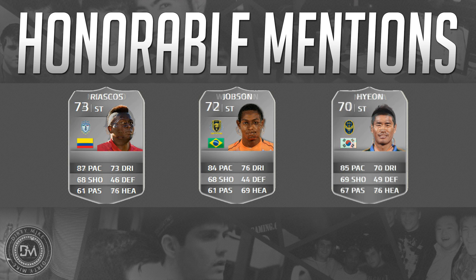On to the second section of honorable mentions — we've got another Colombian, Riascos. Five foot ten, three star weak foot, four star skill moves. He has the flare trait, 92 acceleration, 84 sprint speed, 83 jumping, and 84 strength. He's great overall — you can cross to him and he offers a more complete perspective. Unfortunately he plays in a bad league and has very weak shot power; I could not drive the ball from distance and had to shoot from within the box.